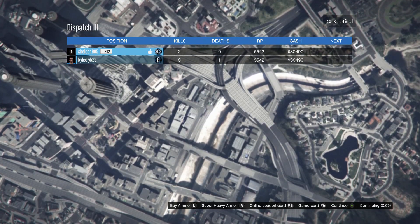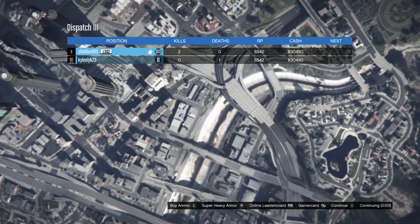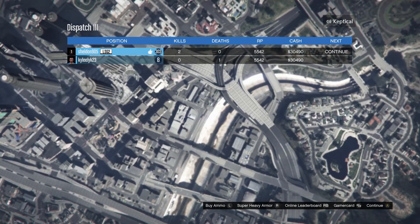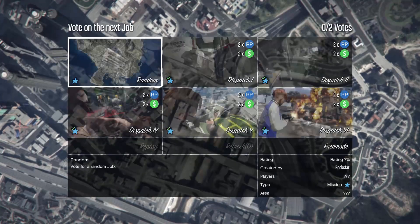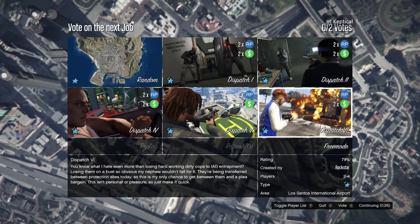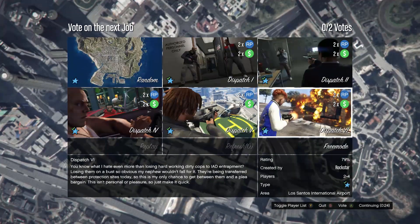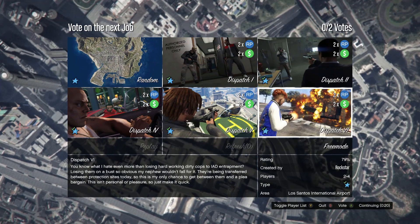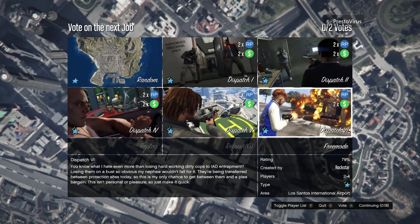If you have a Mk2 Oppressor, Deluxo, or a higher-end vehicle, you'll complete missions a lot faster, meaning you'll get more missions done in a shorter amount of time and make more than that. But on average you'll make around $30,000 each mission, which is quite a bit of money for a beginner in GTA 5 Online. Hopefully this video helps you make money fast — if you liked it, don't forget to leave a like, comment, and subscribe.